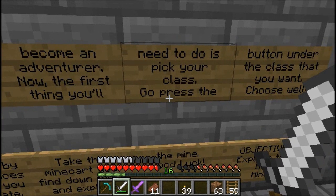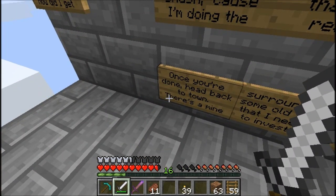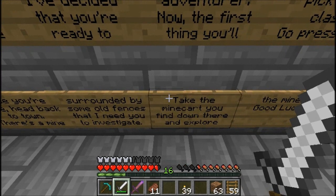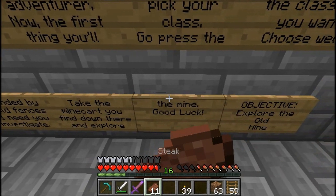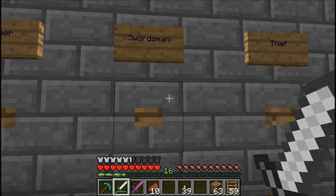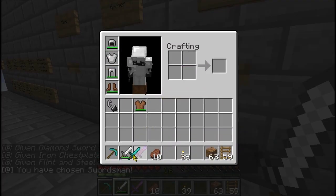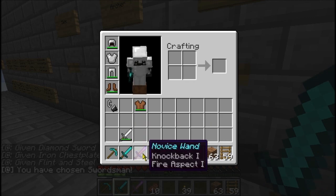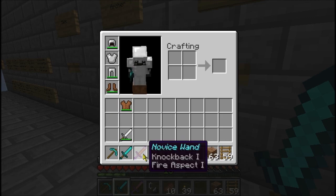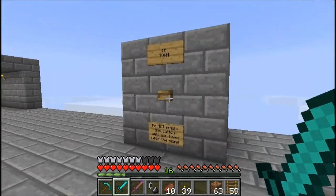The first thing you'll need to do is pick your class. Go press the button under the class that you want. Choose well. Once you're done, head back to town. There's a mine surrounded by some old fences that need you to investigate. Take the mine cart you find down there and explore the mine. Good luck. Objective: explore. So that was the mine we saw. For all intents and purposes, let's go swordsman. Because it's the best way to play. And we have a wand right there, plus flint and steel. The fire aspect one on the sword is probably better.